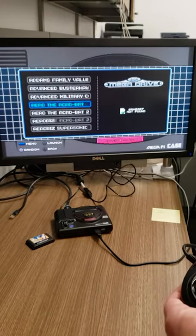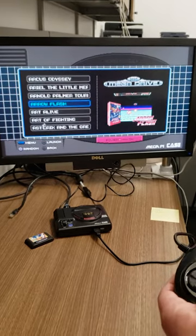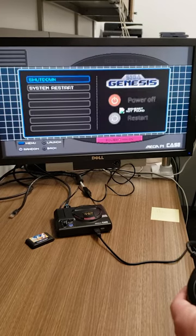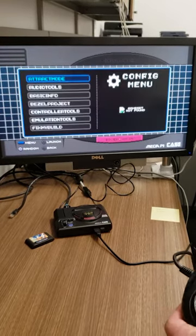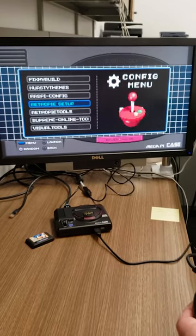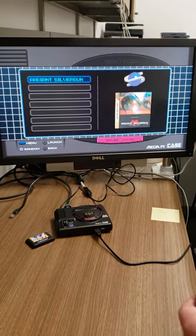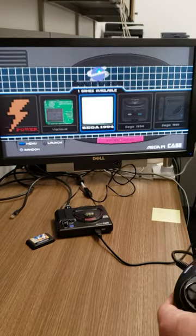If you go too fast it says 'no game,' but all the stuff's in there. Here you can tilt to shut down and restart, and here's all the configuration menus. There is one Sega Saturn game in here — they were larger files, so I wanted to keep it mostly a Genesis build.